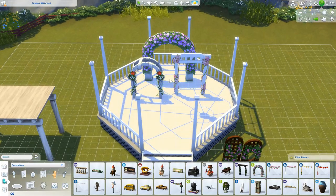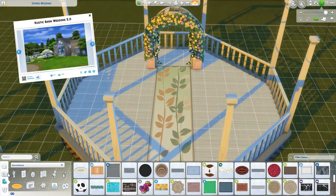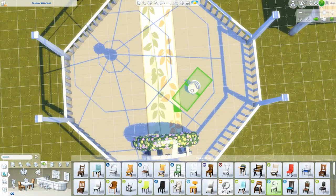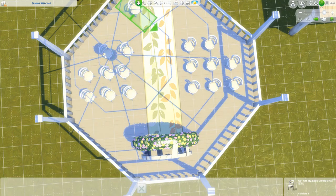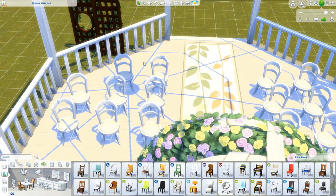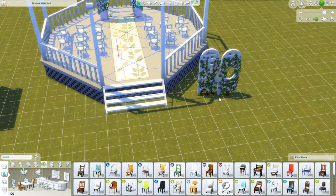I didn't record a speed build on that because it was done before I started YouTube. It's on my gallery — it's called the Rustic Barn Wedding I think — and I updated it when Cats and Dogs came out. It's got over a thousand downloads, so if you need a venue go check it out. This one will be up on the gallery as well, probably before I've uploaded this video, so you can take your pick and have a nice venue set up for your Sims' special day.